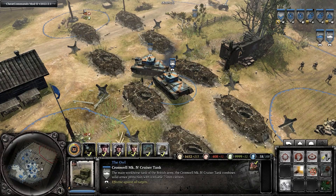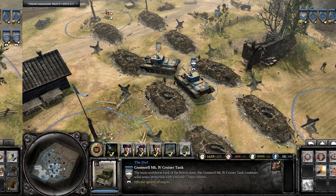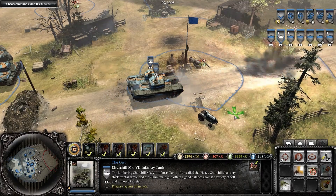In Company of Heroes 2, tank collision is quite the janky mechanic. However, there are ways to utilize it to your own benefit.